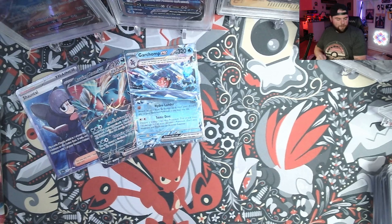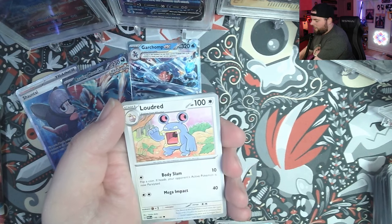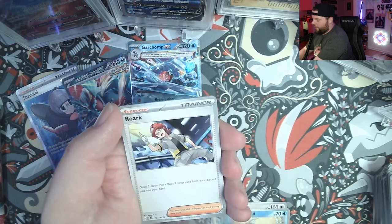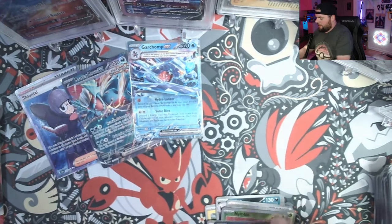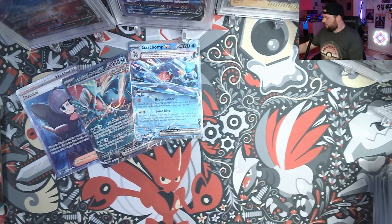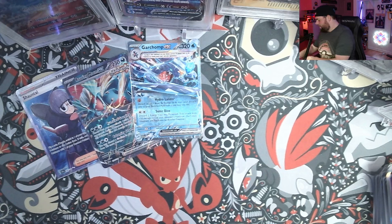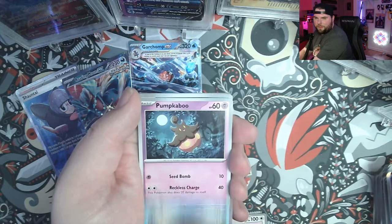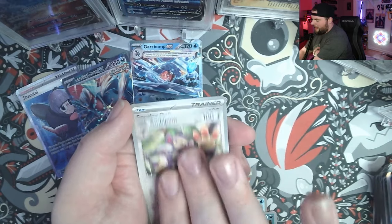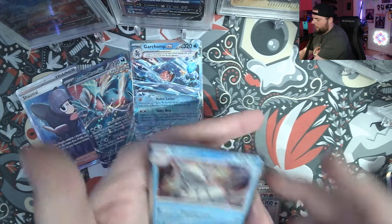We're now to our last two packs before we jump into the booster box — again, all this is a gift from the Pokemon Company International, so huge shoutouts to them. Thank you so much; I can't wait to see everybody rip into their packs once the set releases November 3rd. We got Reverse Nimble, Minun, and a Low Kicks, getting a holographic card. Last pack of the ETB — we got a Remoraid, Pumpkaboo, Zubat, Ambipom, a Snorlax Doll, Tinkaton, Reverse Loudred, Reverse Tinkatink, and Golisopod. There we have it — the ETB complete. Let's cut to the booster box.